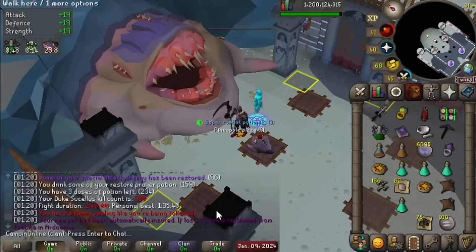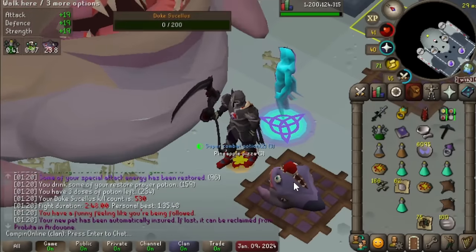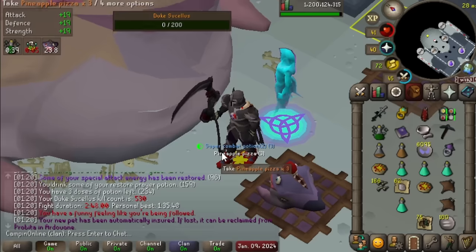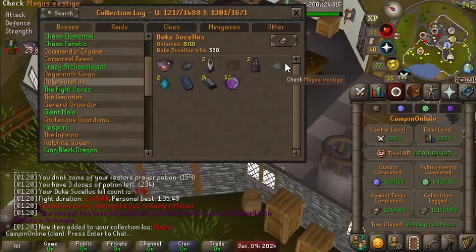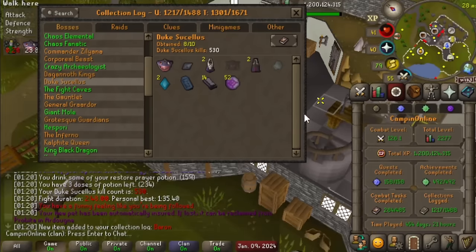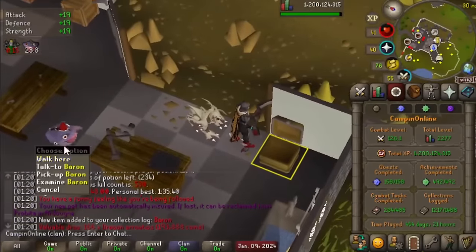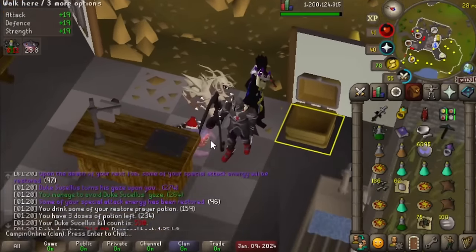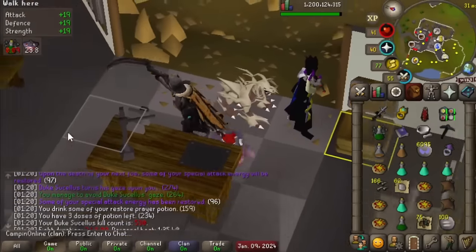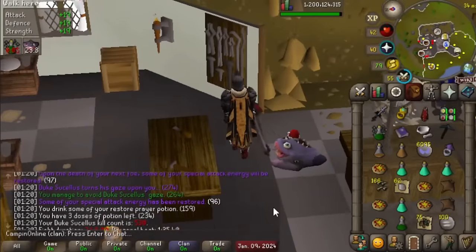Third Desert Treasure 2 pet - spooned! You love to see it, you absolutely love to see it! Holy heck - once again we are just missing the visage to complete a Desert Treasure 2 boss. That truly is nuts. Wow, what an adorable little pet - look at the way he flops, I love it!